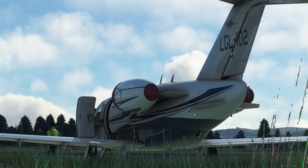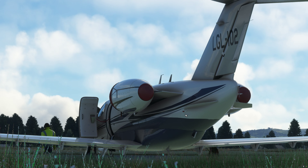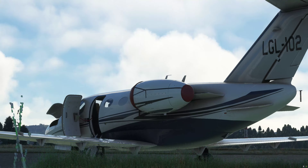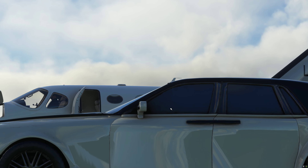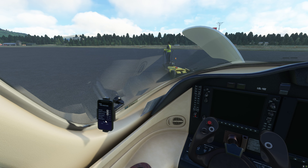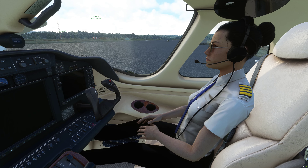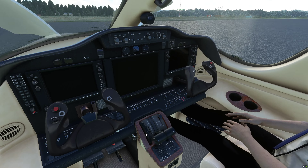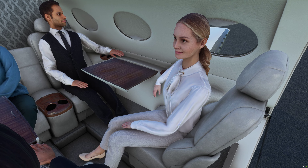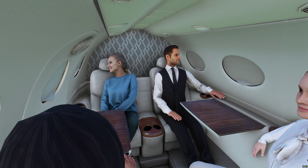There's something at the back that looks like a latch — I'd imagine that opens up for luggage space. If you guys know what that is, let me know in the comments. Also, you can press passengers in the app and have one, two, three or four passengers on board. You can enable a copilot as well — say hello to Jenny! Going in the back you can see your modelled passengers, which is pretty cool.